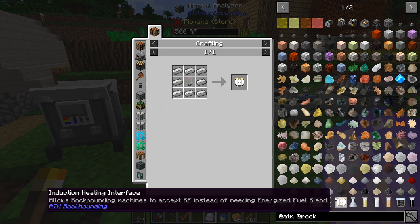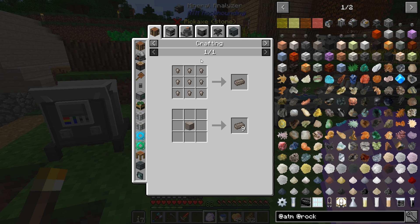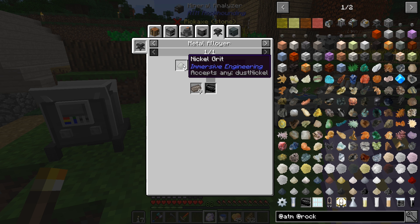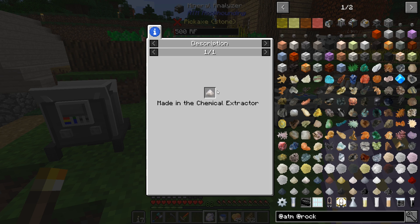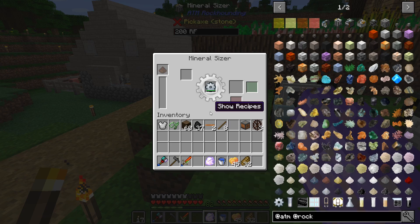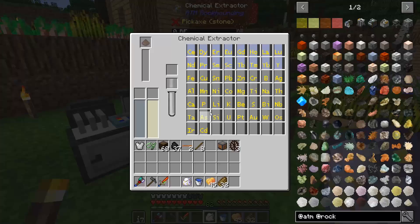In order to make one of these, we need a heating element wrapped in iron — the iron's not a big deal, we've got plenty of that. The heating element does require a couple more iron and then five nichrome ingots. A nichrome ingot is made by smelting the nichrome dust, but the way we're going to be making it is through a metal alloyer. So we need six nickel, two chrome, and one iron powder. Chromium dust is something we have not been able to make yet. It says it's made in the chemical extractor, so I assume it's going to be made like how we've done a few of these things previously — we have to put in the uninspected mineral, crush it up, and then put it through these machines.